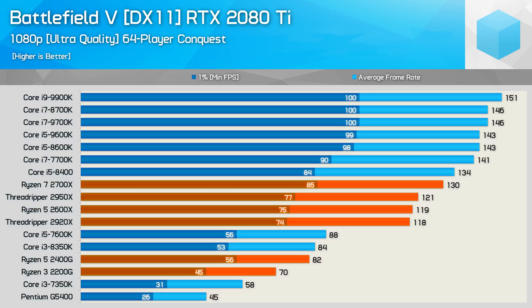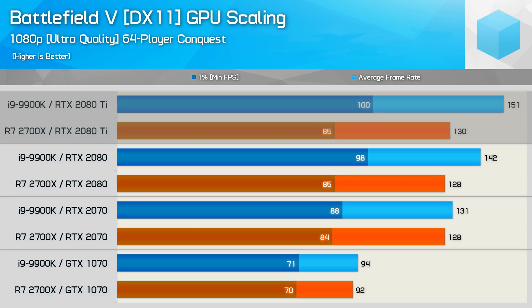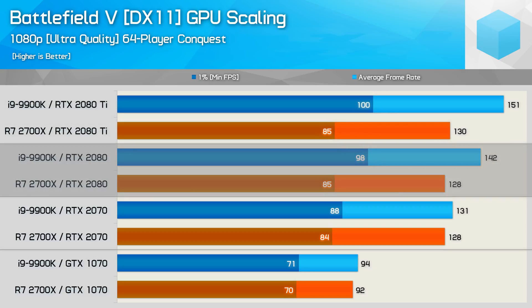So a decent showing from AMD at the low end but not great for the high end. That said, if you're not using an RTX 2080 Ti at 1080p with ray tracing disabled, what does Ryzen have to offer? Here's a comparison between the Ryzen 7 2700X and Core i9 9900K. At the top of the graph we see the RTX 2080 Ti results at 1080p — the Intel CPU offered a 16% performance boost for the average frame rate and 18% for the 1% low result. Switching to the RTX 2080 didn't change too much; we're still mostly CPU bound at 1080p, with the 9900K being 11% faster for the average frame rate and 15% faster for the frame time result.